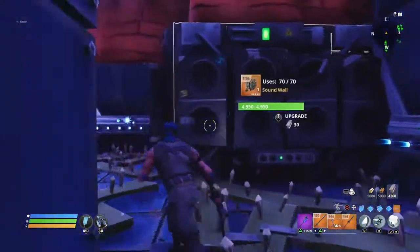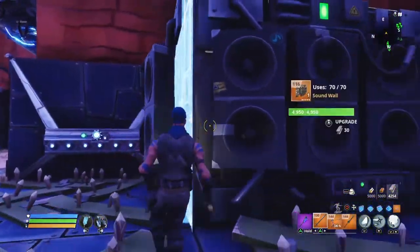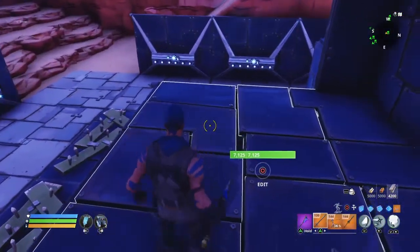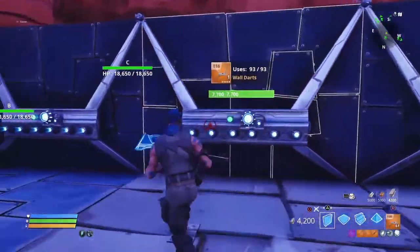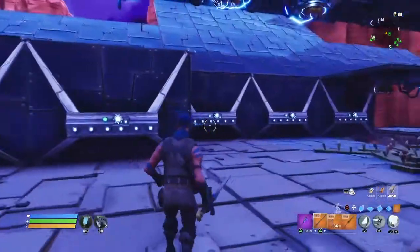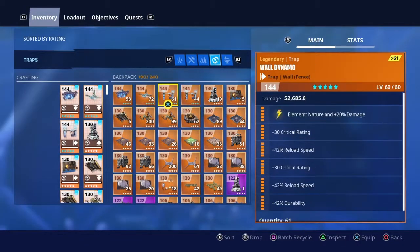Moving on — the sound walls I use alternate here. There are also wall dynamos here, and one of the smasher deterrents I mentioned. Place wall darts all around the amplifier, roughly about three blocks away. Just cover this place — it works out great especially if you're not away from keyboard and just want to have fun.